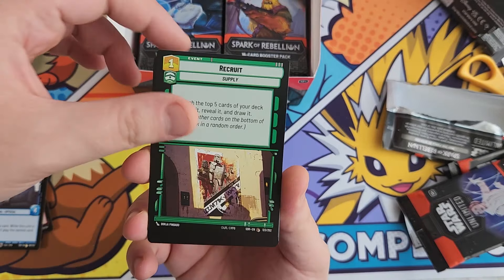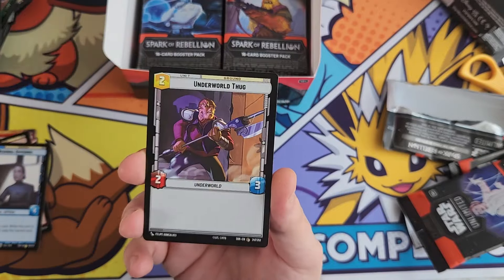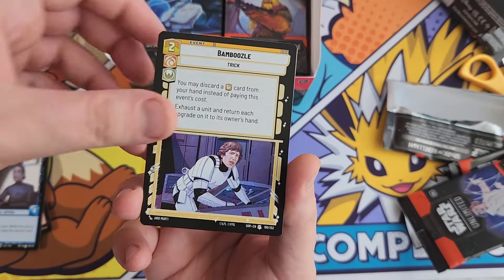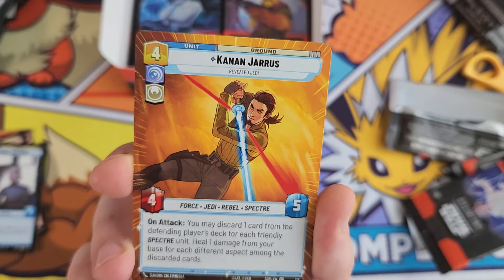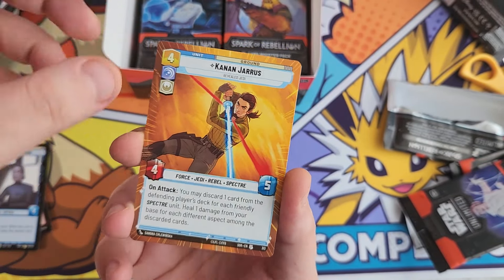Personally I'm not a huge Star Wars fan - I appreciate the world building and universe behind it, but I don't really know all the character names. Kanan Jarrus - never heard of him. But again, another uncommon with extended art, which is quite interesting.